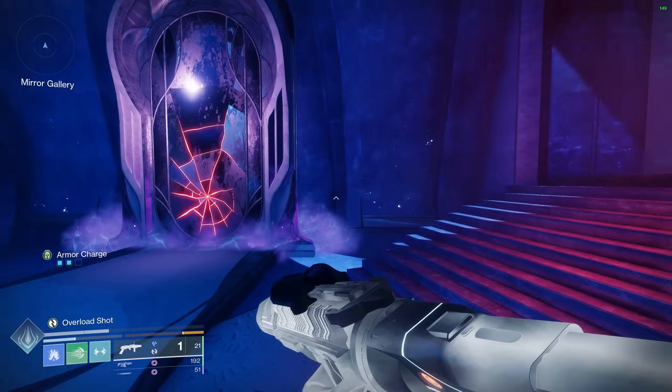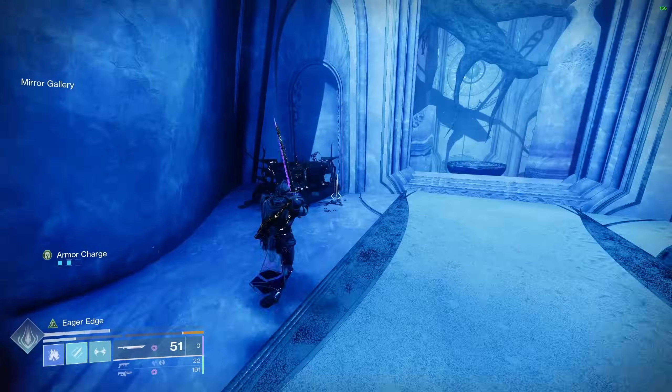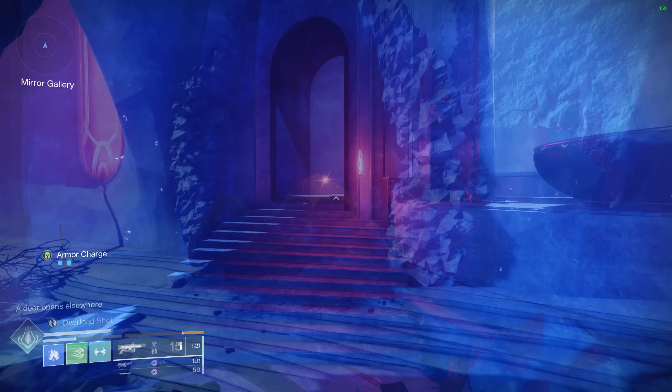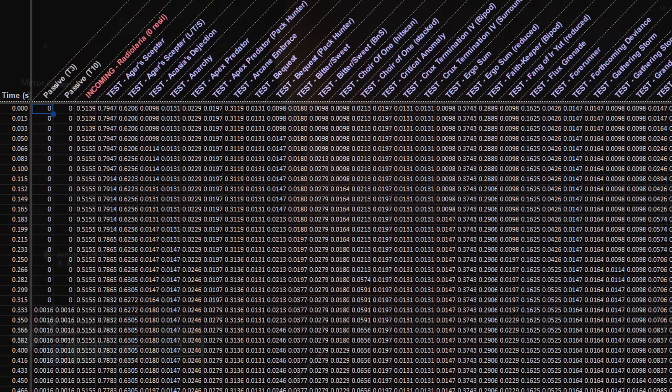How does the damage to super energy conversion work? Is it per instance, or raw damage, or a mix of both? Does the type of damage matter? And most importantly, what's the best way to farm your super using this mechanic? What would follow became the most data-dense Destiny science project I've ever worked on.